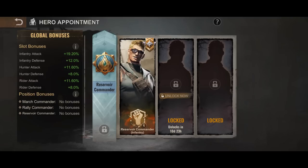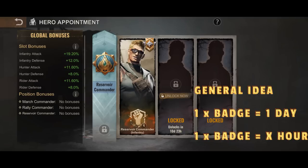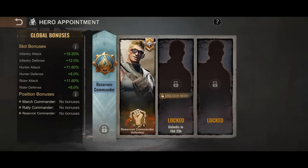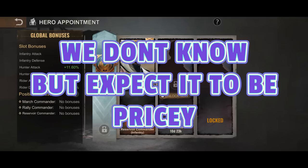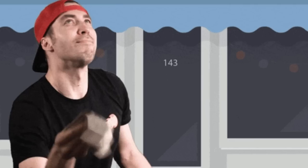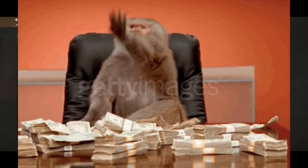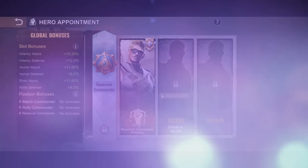Regarding the reservoir commander slot: the reason I avoided recommending this first is that there is a steep price to unlock the remaining days. One service badge equals one remaining day — however, even an hour counts as one remaining day. Therefore, if there are 9 days and 2 hours remaining on the timer, this will cost you 10 service badges. Right now we don't know the cost of command manuals or service badges, but service badges are going to be rare, with only a limited amount dropped through the flash duels feature. I would rather wait for the timer to count down and focus upgrades on the rally commander slots.